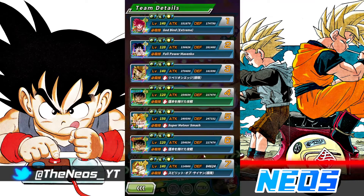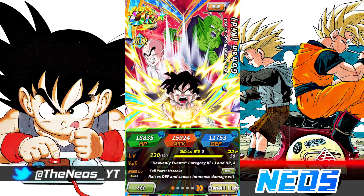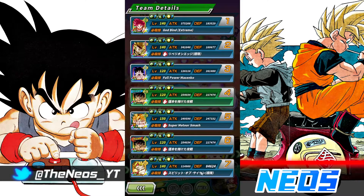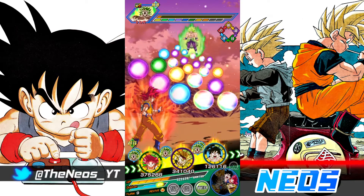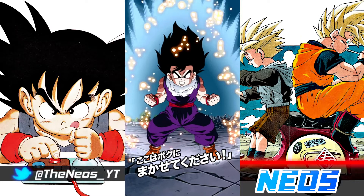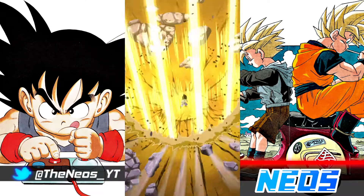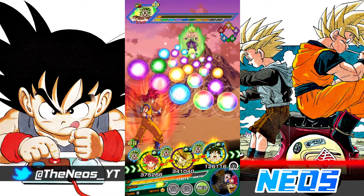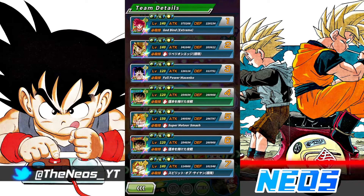Kid Gohan's active skill is up. SSJ3 Bardock with a bit of extra defense - same four things active plus Kid Gohan's active skill buff which raises allies' defense by 20% for 2 turns. Bardock's start of turn defense is now 203k. So 203 multiplied by 2 multiplied by 1.6 is 649k.